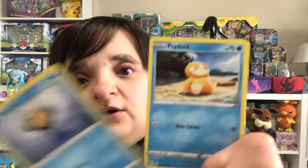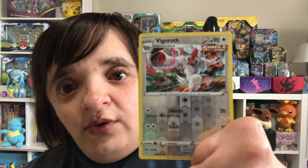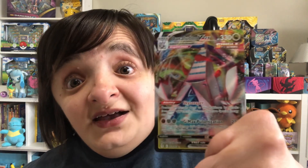We've got a Tynemo, a Psyduck — very, very cute. Our reverse holo is a Vigoroth and our rare is a much appreciated ultra rare — a Duralodon VMAX! That will go so well in our Evolving Skies binder. I'm going to sleeve that up later as we get into our last pack from this VMAX box that I got at Rachel's Attic for $55.